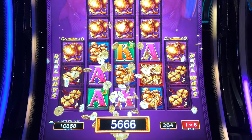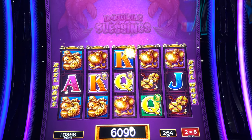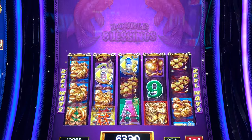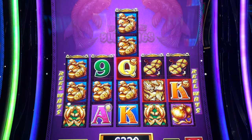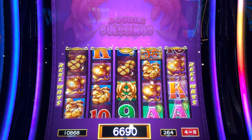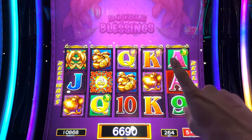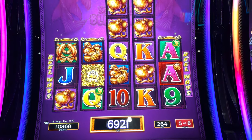Got eight more spins, or seven more spins after this. Got the ducks — $2.40. I wish we had some ducks right there. Three dollars sixty cents. Got four spins left. Nothing there. We got the lanterns — $11.70.